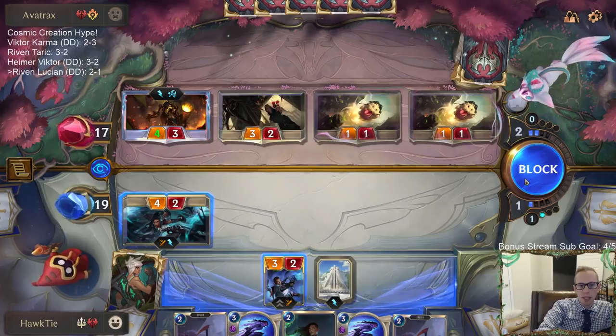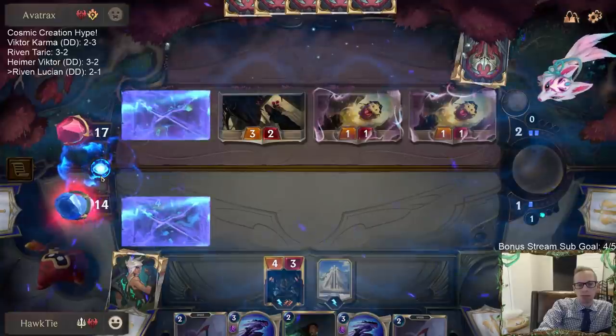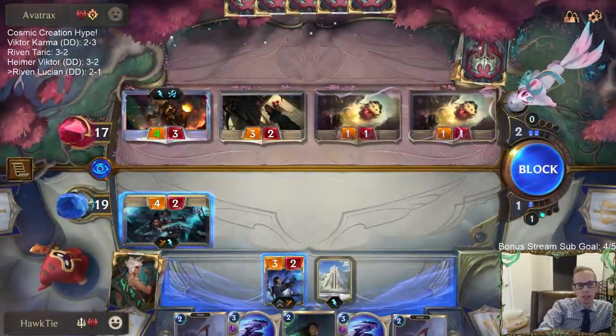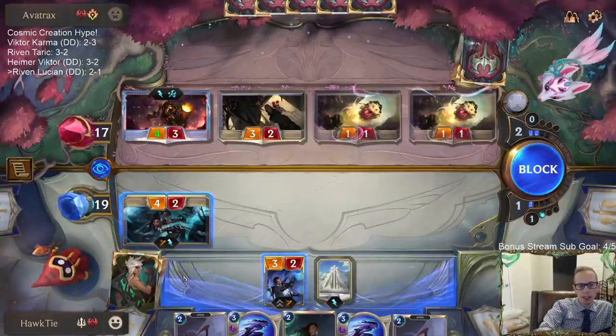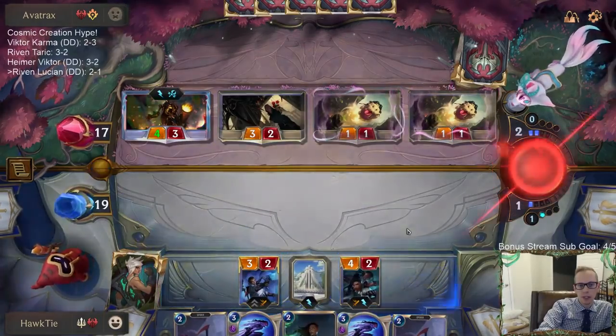They're kind of making it seem like they have Mystic Shots because if I make this block and then they Mystic Shot my Lucian, this is a really bad block. If I don't block though, I'm taking nine. That's fine — we'll probably kill them, or come close to it.